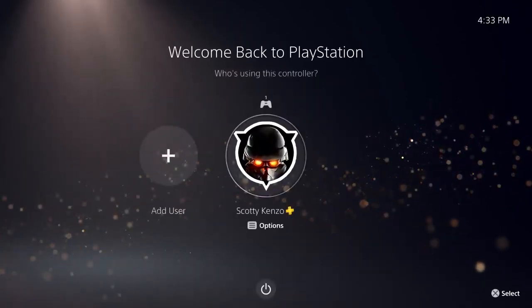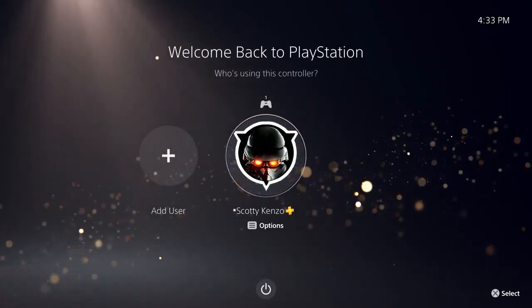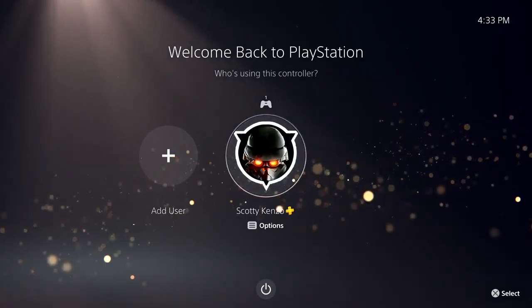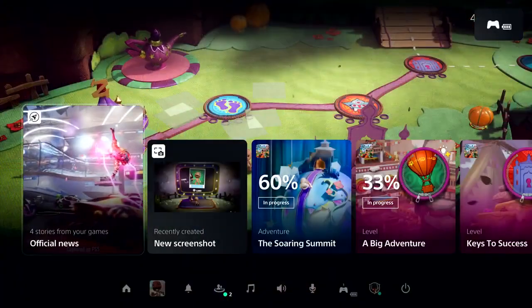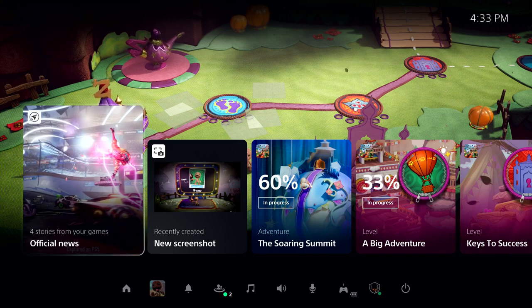Thanks, Nishino-san. Welcome to your new PlayStation 5 console experience. This time we've started up from rest mode. We've already created an account and signed into PlayStation Network, so let's log in. I've resumed right where I left off in Sackboy: A Big Adventure. And here we're looking at PlayStation 5's Control Center. From here, it's one click and we're right back into the game, but let's take a moment and look around.